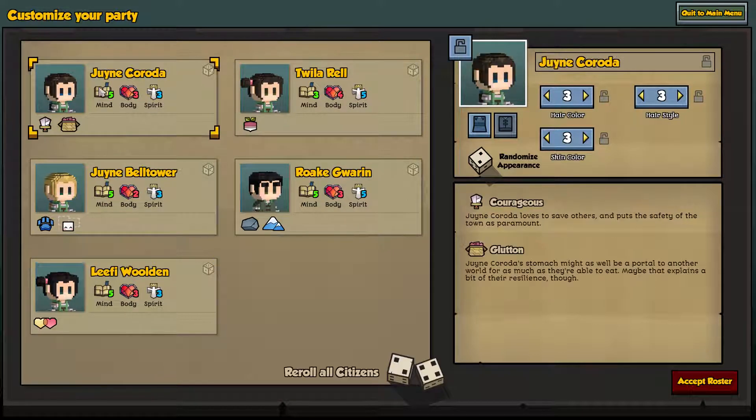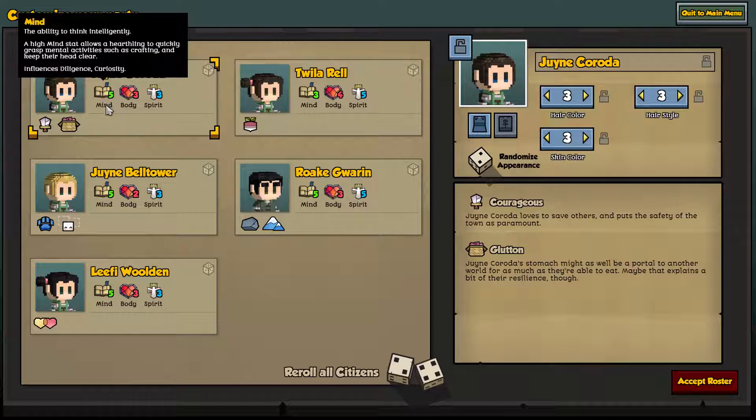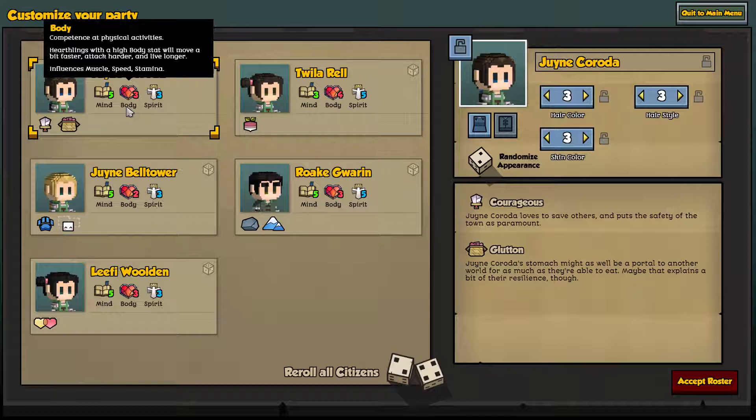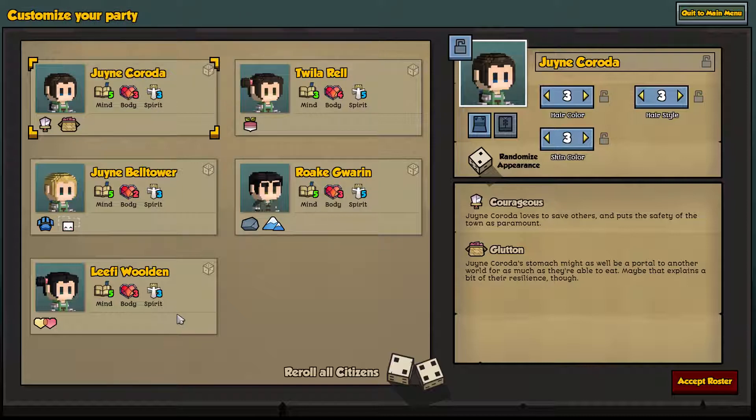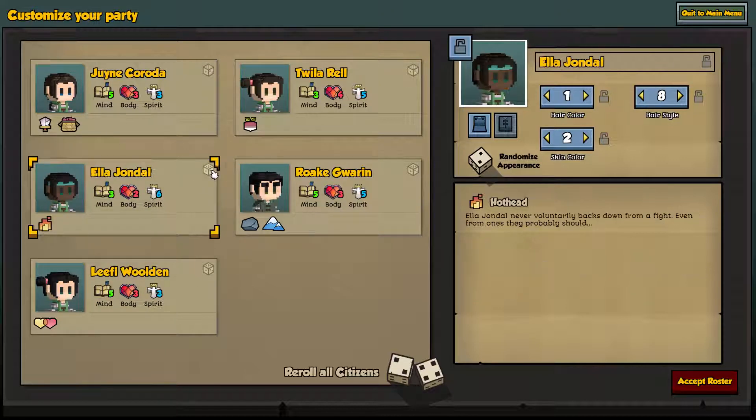So this is your party, and you can re-roll them if you're not happy with their stats. There are mind stats — the ability to think intellectually. A high mind stat allows a hearthling — that's kind of cute — to quickly grasp mental activities such as crafting and keep their head clear. And then you've got body — move a bit faster, attack harder, and live longer. And spirit — stand strong against enemies and craft exceptional things more often.